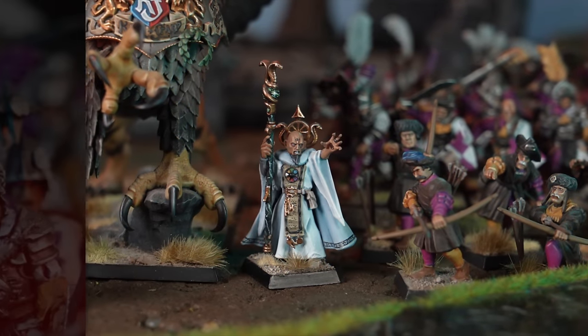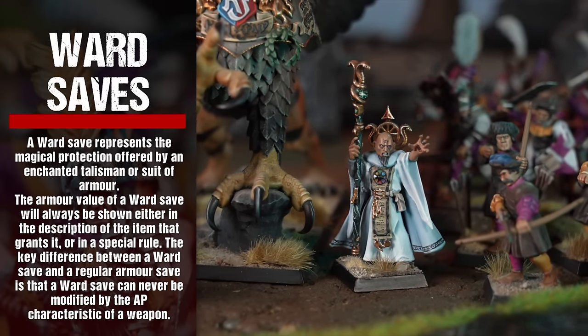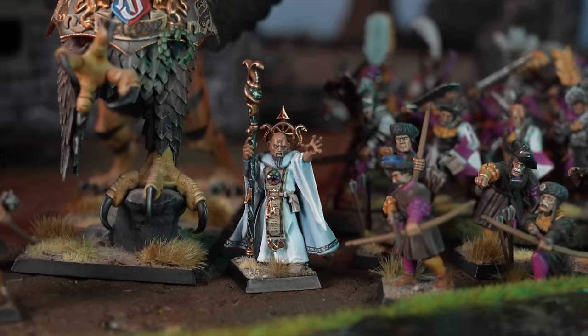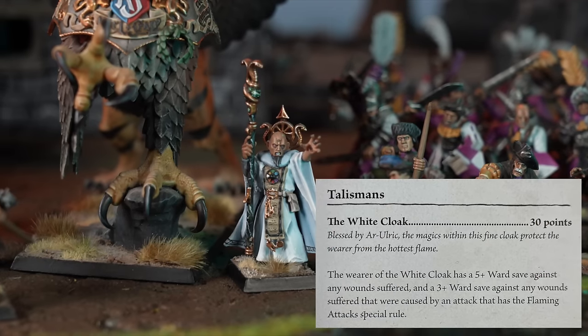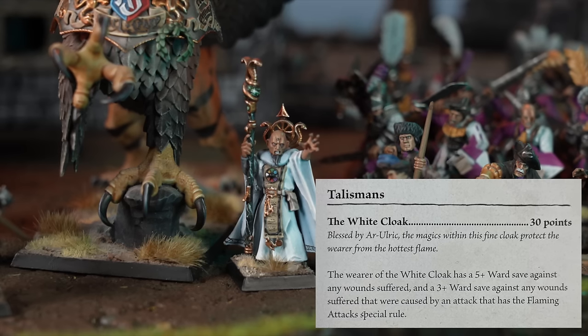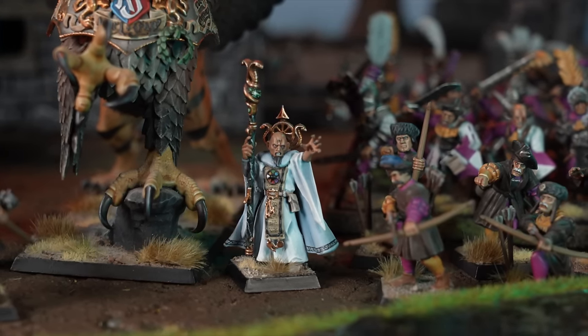A ward save represents the magical protection offered by an enchanted talisman or suit of armor. The armor value of a ward save will always be shown in the description of the item or as a special rule. The key difference is that a ward save can never be modified by the AP characteristic of a weapon.